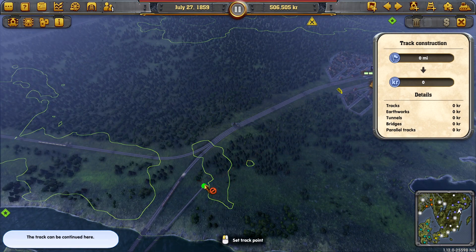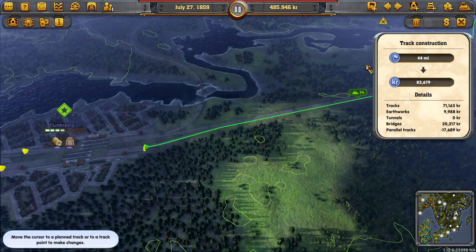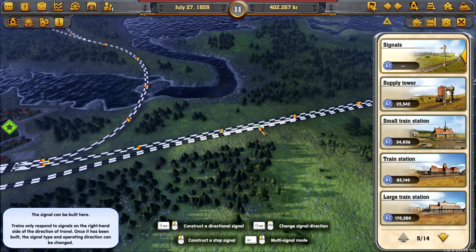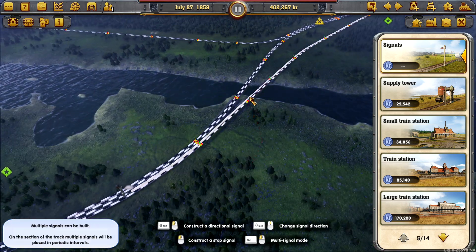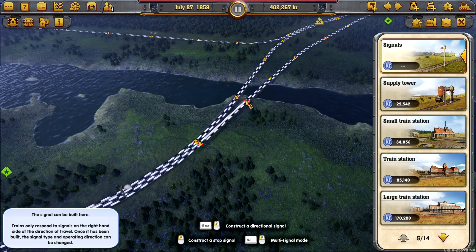We can go in directly on this line here, which should give us options later on. This shouldn't affect our express trains — that's what I'm hoping. We are going to need to re-signal everything though, so let's do that. There we go, lovely — and the same here and here. You didn't want to put one there, probably because of the bridge.